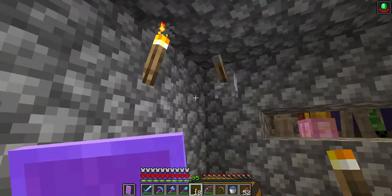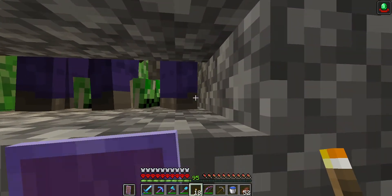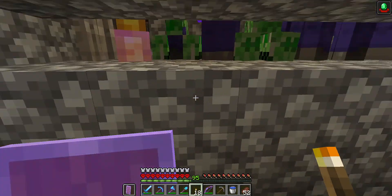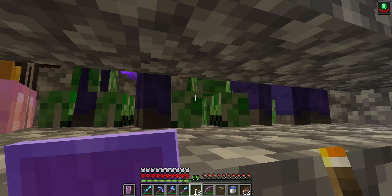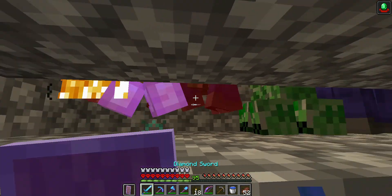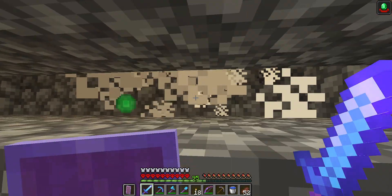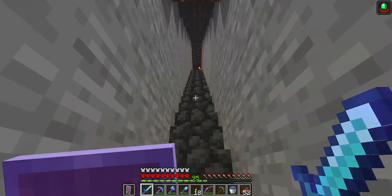I can hear there's a zombie villager in amongst these guys, which is unfortunate because I don't have my potions of weakness converted yet — that's the whole reason the raid sequence in the previous video got triggered. I'm just going to kill them all, because even the zombie villager will disappear when I get more than 20 or 30 squares away from him, so he's gone regardless.